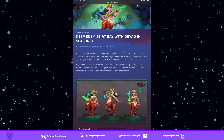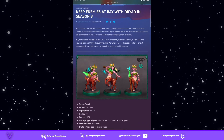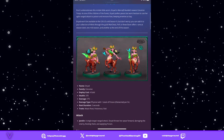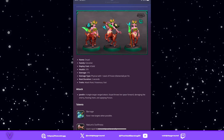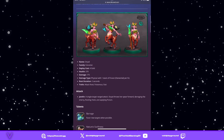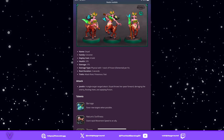Season 8 is introducing a new mini: the Dryad, part of the Cenarion family. I think this is good, though we've gotten a lot of Cenarion stuff already — seasons six, seven, and eight all being Cenarion. The Dryad costs four, has 370 health, 175 physical damage with one stack of poison element per hit, and a root duration of two seconds.